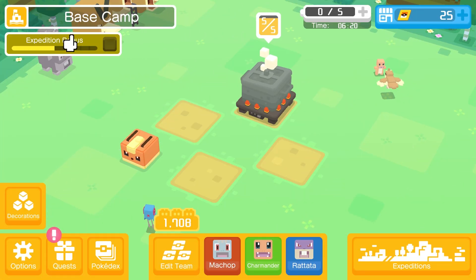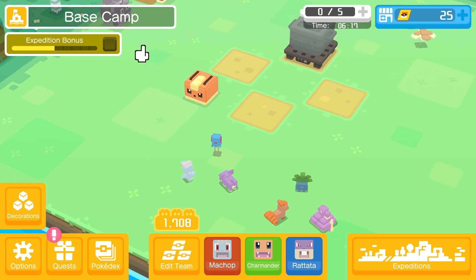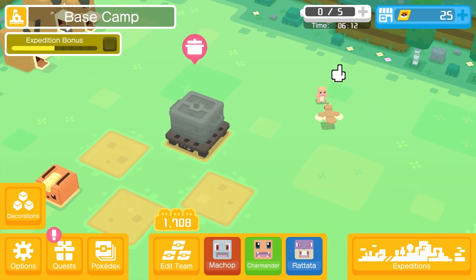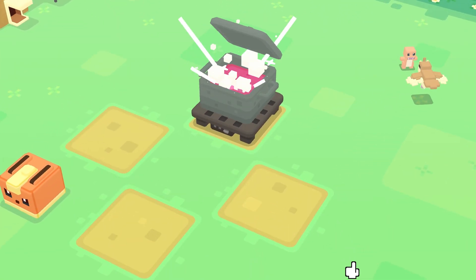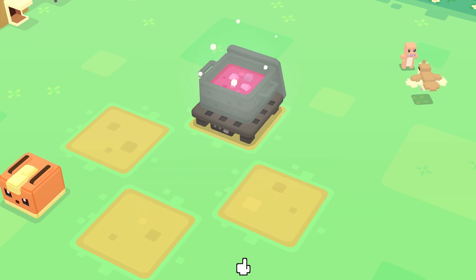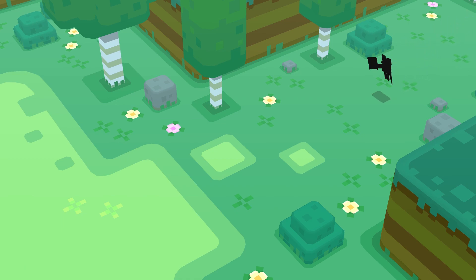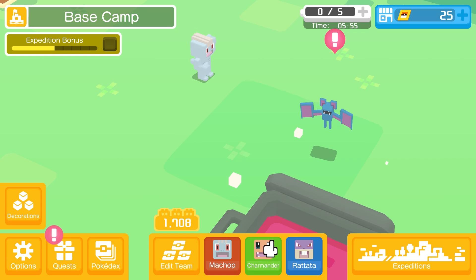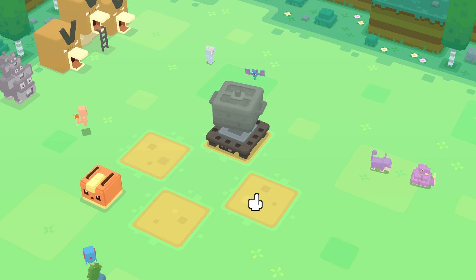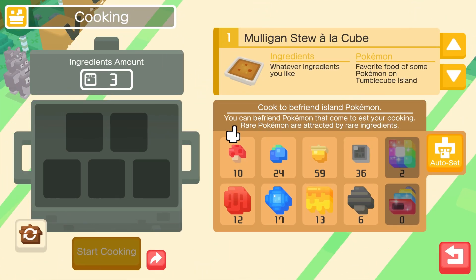Looks like we've completed yet another quest. Let's look around - I don't see any Pokemon in the water. Sludge soup, all that cube. No way - you know I gotta use Zubat. No way - hell yeah, Zubat became my buddy! About time, I'm so happy. Zubat is one of my favorite Pokemon of all time.